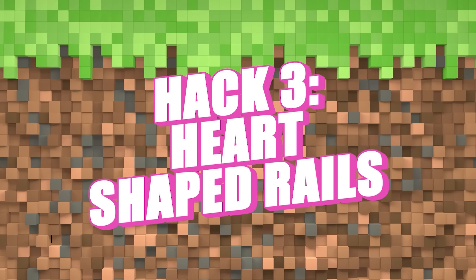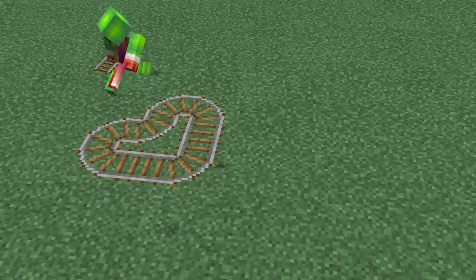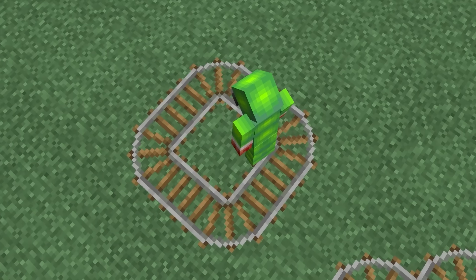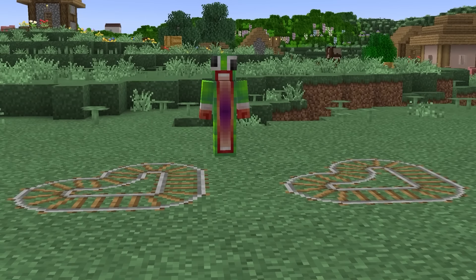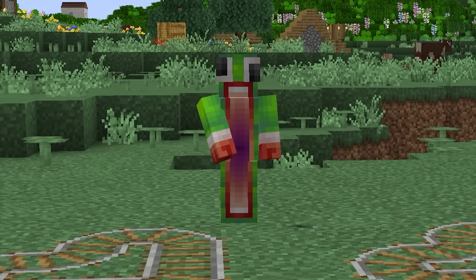Heart-shaped rail hack. This is a hack for all you lover boys and girls out there. Look at that, it's kind of cute. It's perfect for Valentine's Day. Now you can build heart-shaped rails for your significant others whenever you want, even though they're completely useless.